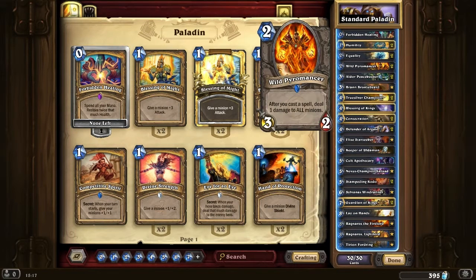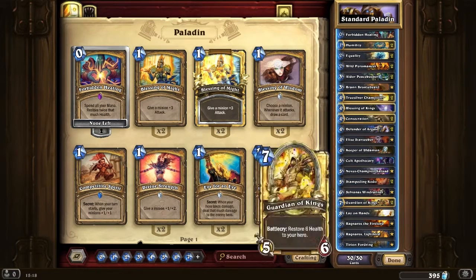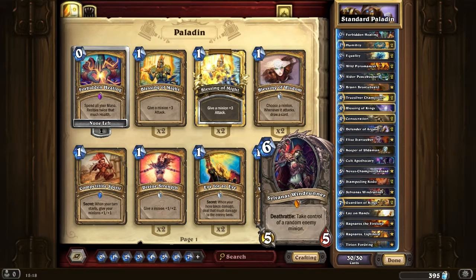The ideal combo against a large board is Pyromancer Equality. There are two Consecrates in there, so you can get some kind of board control. But you do have to play them carefully. You also have to be careful about when to play Sylvanas - you want to play it just basically when they're about one turn before lethal, and then you can perhaps get some healing out.